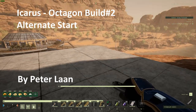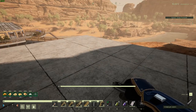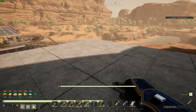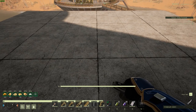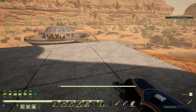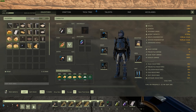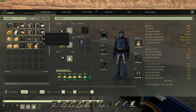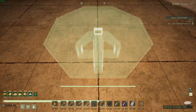Hi folks, Peter Lon here. I thought I'd put out a little video that is an alternative starting point for building an octagon building in Icarus First Core cohort. This is just a different way of starting the octagon shape. The only caveat is you do need the DLC content called the Decorations Pack, which allows you to build this brutalist octagonal table, and we're going to use that in creating our octagon.